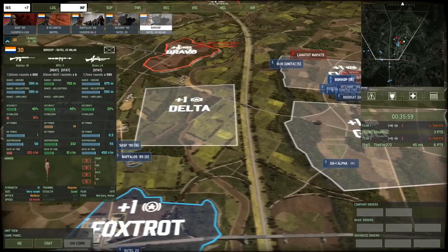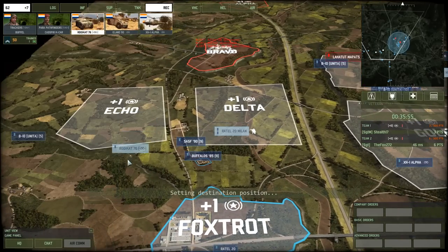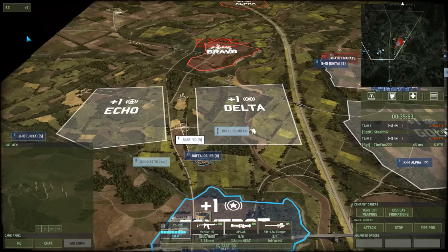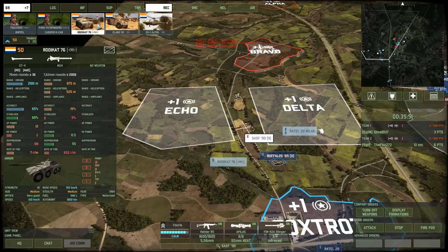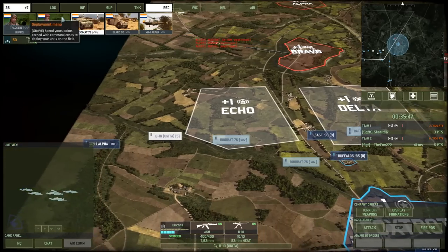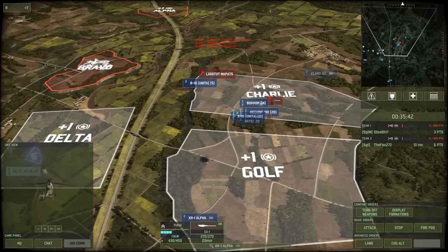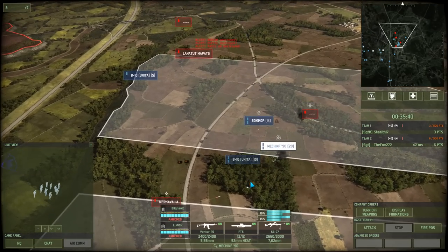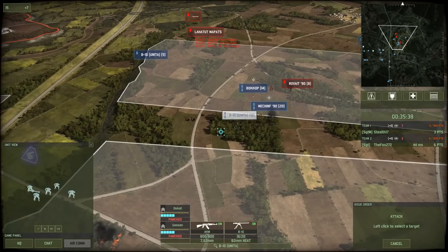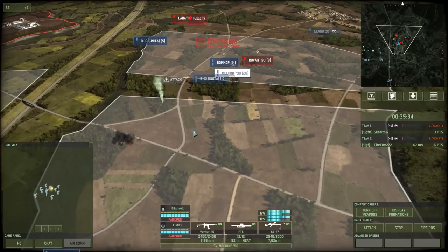He calls in a Lahatut Mepatz — a fairly cheap Israeli anti-tank helicopter — to deal with the non-existent vehicles that I have here. The only thing that survives is the Roykat, a Buffle, and one Rattle. With that Lahatut in the area I decide to move the ZHVM back. The ZHVM gets killed by the Merkava on the left — it's a Merkava 2A, a grenade launcher-spewing vehicle. I've lost everything. I surrender.